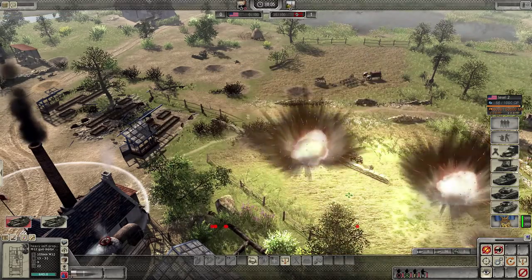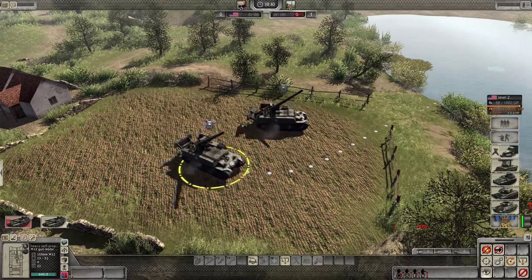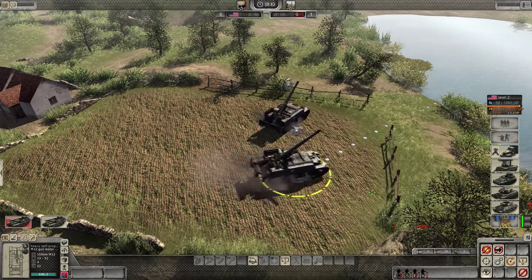The shells will randomly fall somewhere inside this circle. Also make sure to relocate your artillery after firing, so it will be safe from being counter-artilleried.